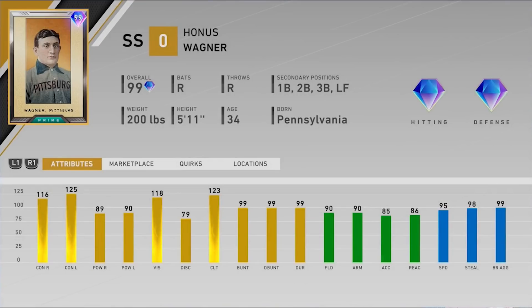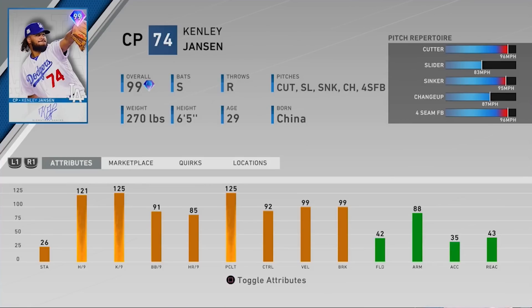Honestly I want all of them, but especially the next card: 99 overall signature series Kenley Jansen, closing pitcher, throws righty. His pitch selection is what I love to see — a sinker, a cutter, a changeup, a slider, and a four-seam. Just a great mix of pitches; you can mix up speeds and locations. He looks insane to me.